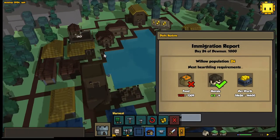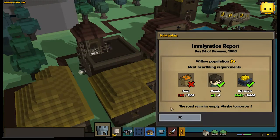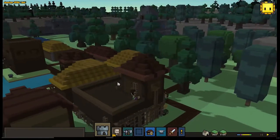Daily update — I do not have enough food. A recent patch, I think Alpha 16, seems to have reduced the quality of food as a whole, so you need more to get more hearthlings. I'm working towards it. These guys are almost done with this house, that's what I was working on.